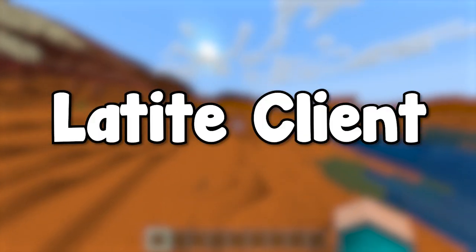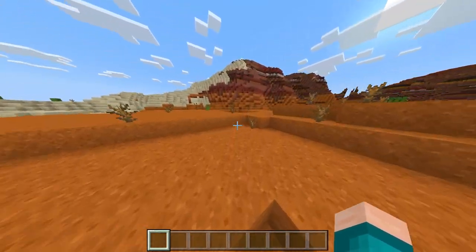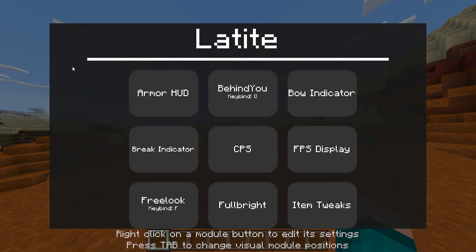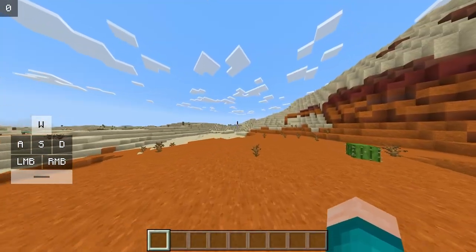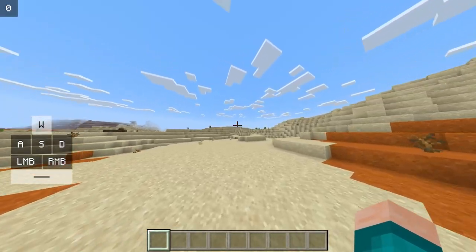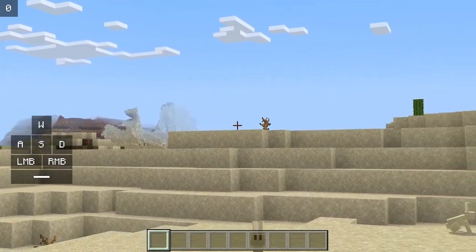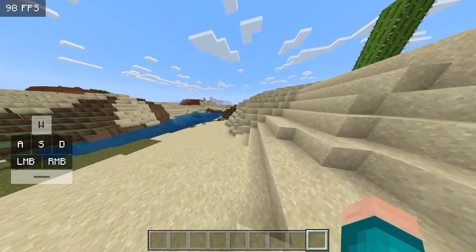Next up, we have the Lati client. This client will only work on Windows 10, but I had to include it for its extensive features. Whenever you press the Insert button on your keyboard, it loads up an entire mod menu where you can toggle things like your CPS and keystrokes. You can also press zoom to zoom in just like Minecraft Optifine, and the client comes with an accurate FPS display.